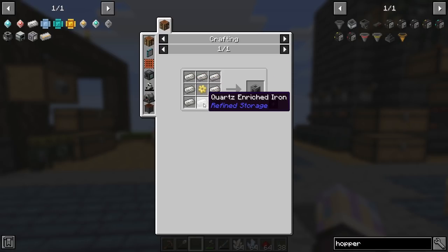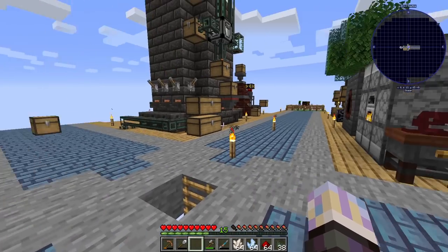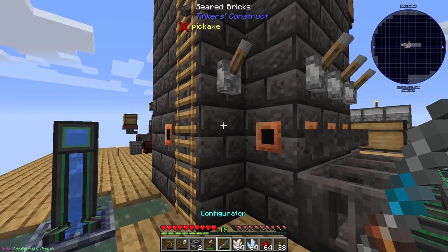They're going to take quartz enriched and electrum gears. One of the first things we're going to work on is going to be the quartz enriched. To get quartz enriched it's three quartz to every one iron in a fluid crafter - it's very expensive, but we have a tier three so it'll build up over time.